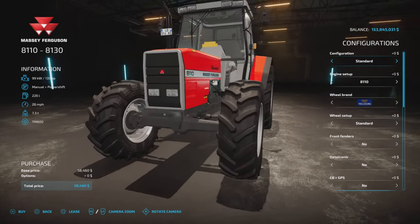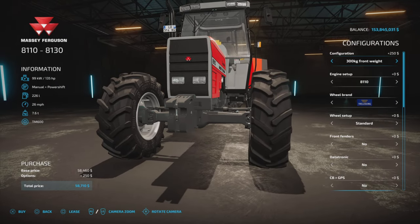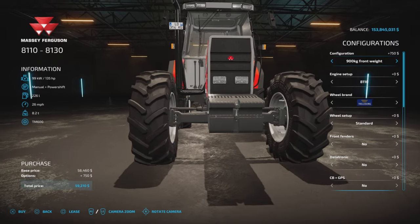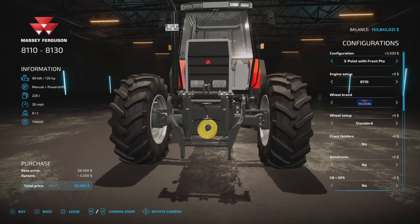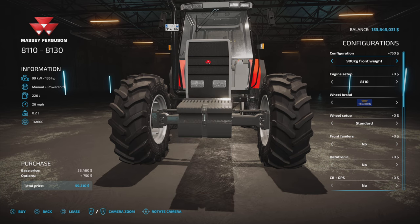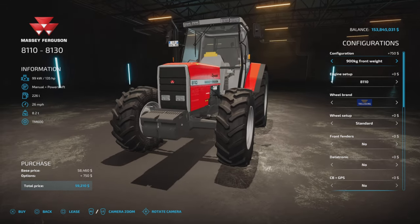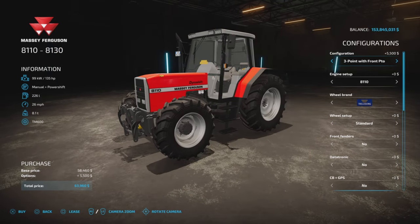Configurations - focusing on the front end. We have standard, then 180, 300, 420, 540, 660, 780, and 900 kilogram weights, with 900 being your largest weight option. We also have a three-point link and a three-point link with a PTO. So we're going to go with three-point PTO.